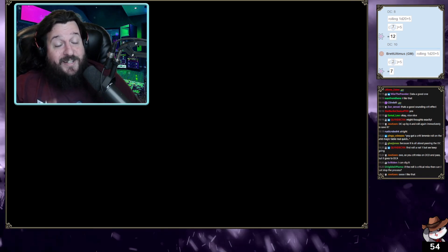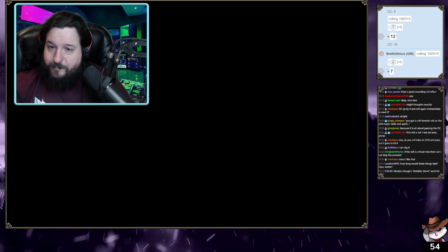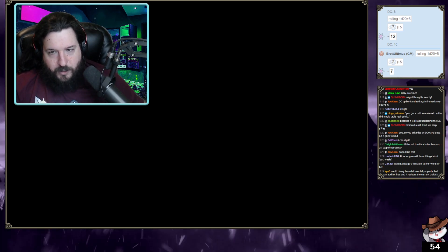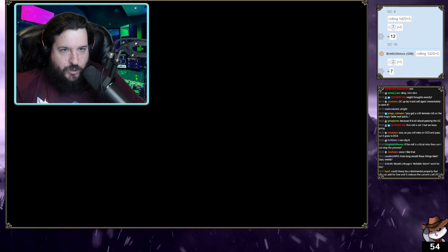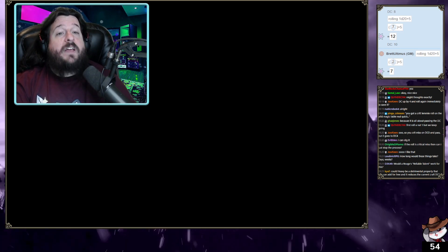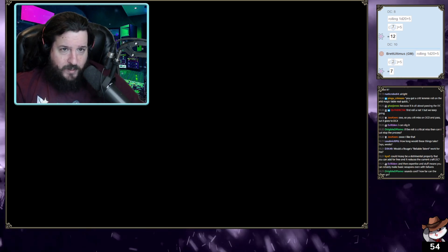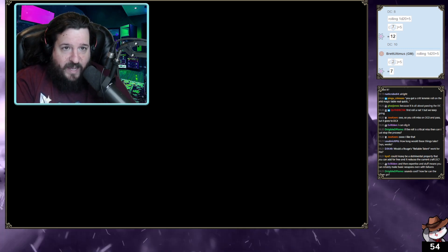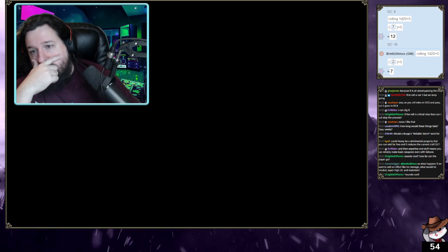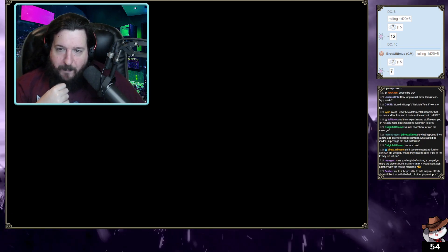Would reliable talent work for this? The two-handed property: you can't have light and two-handed. Two-handed applies a minus two to the DC instead of a plus two — so it simplifies crafting, making it easier. There are definitely detriment properties I want to include. For example, if we make heavy a minus one to hit, we can do a minus two to the DC as well. It keeps it very simple. What happens if we want to add an effect like ice damage? There would be options to do that.